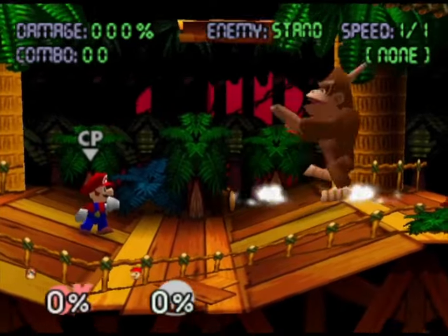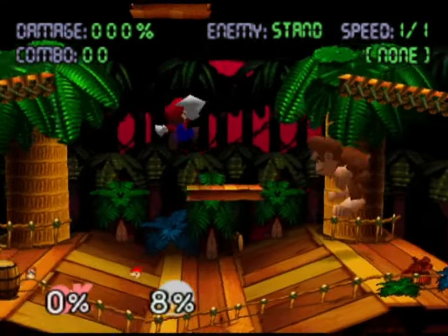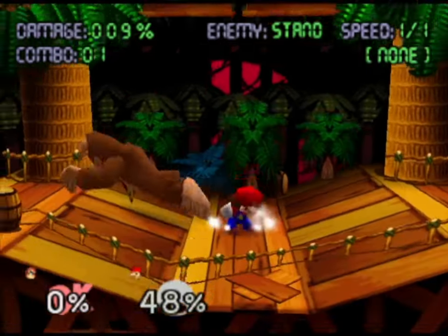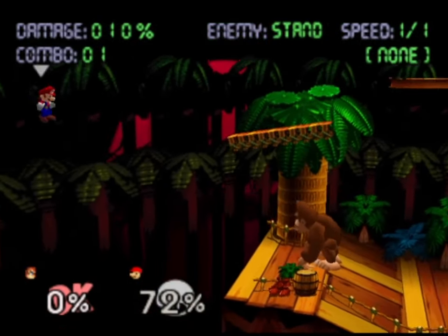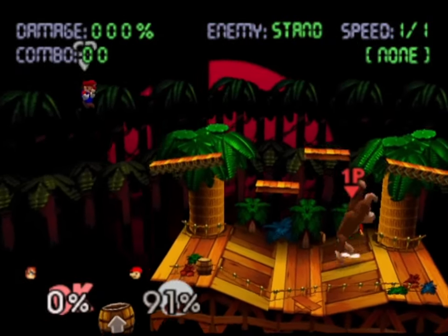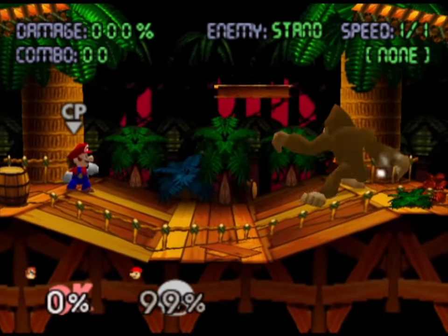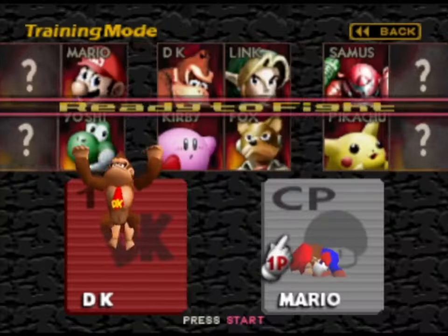With Donkey Kong, similar moves. With down and B we can literally do this hand slap which is very broken, and some of these moves which are completely broken. Yeah, like that. With Donkey Kong we can also do a punch - punch like that. So now let's test out Link.